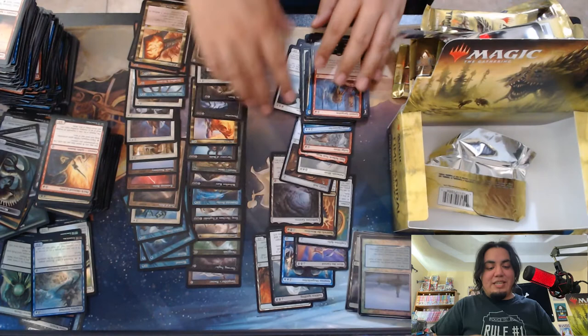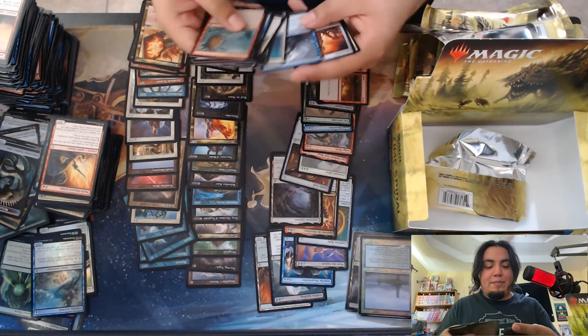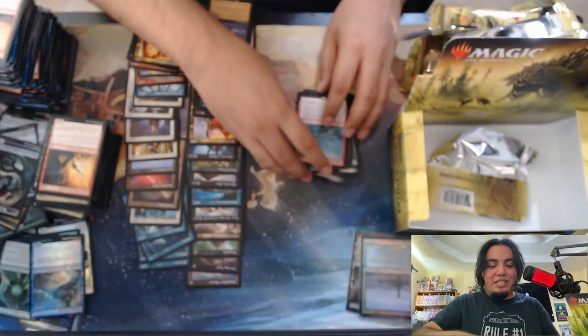Then we got Gemstone Caverns, Living End, and Wheel of Fate. And then another Urborg, Dryad Arbor, Summoner's Pact, Cloud Key — some great cards, some awesome ones I needed for my own collection.